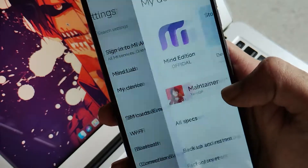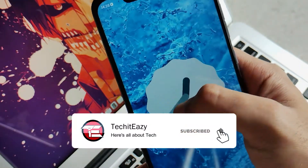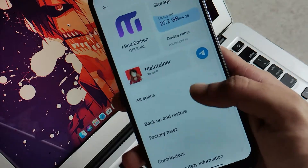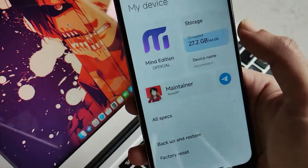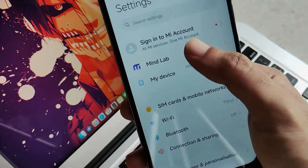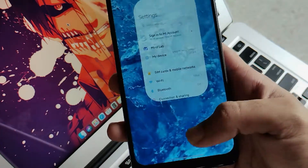Moving to Settings, you can see the 'My Device' option where clicking on the specs you'll see the Android version, which is Android 12 out of the box — and even an Android 12 Easter egg. Moving further, you'll get all the options such as system and hardware stuff, the same tiles you get in all MIUI editions. Clicking on storage space you'll get those options and animations. Moving to the Mined Lab, you'll get some information and stuff regarding the developer and community.